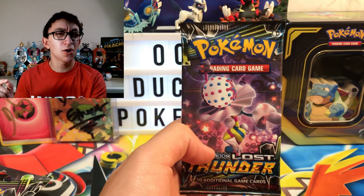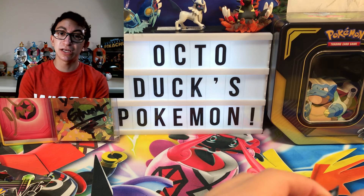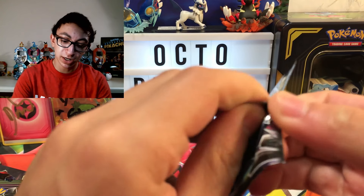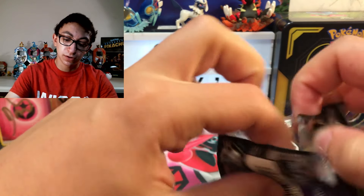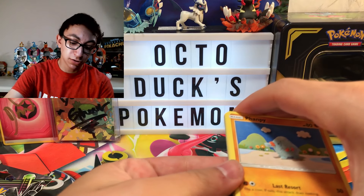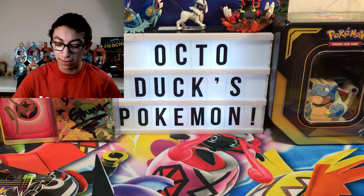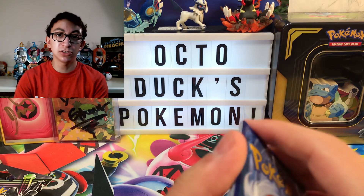We got the Double Blacephalon art — on Octoduck's Pokemon we love double packs, when the pack sleeve and the pack itself has the same artwork. Let me get this pack open. It has been a hot minute since I've opened Lost Thunder. I need to remember which way the code card goes. Here's your code card — make sure to claim all the code cards, because I have no use for them. I don't have a PTCGO account anymore.